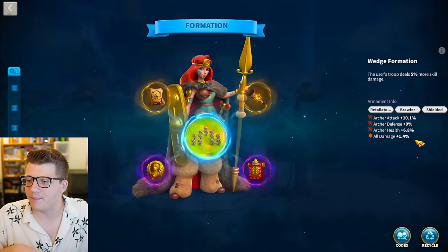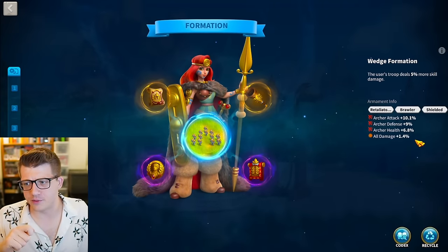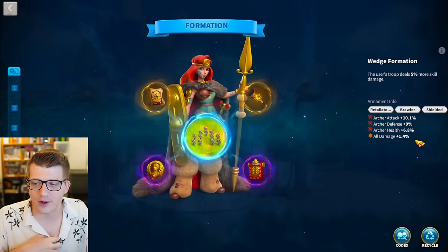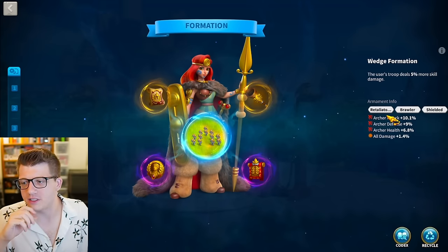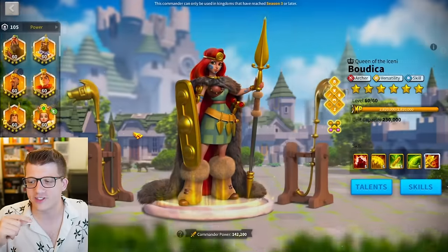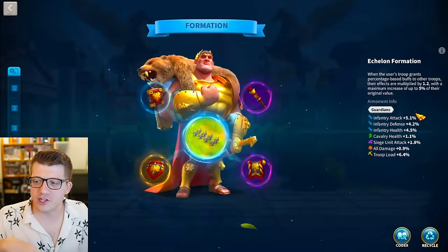Boudica still has a crazy stat distribution: 10.1% archer attack, 9% defense, 6.8% health, and 1.4% all damage with three inscriptions - Retaliation, Brawler, and Shielded - for some extra stat points. Looking at Trajan, he also has a nice infantry-focused set with one inscription, Guardians, and 0.9% all damage. Probably doesn't get much use out of that anymore.